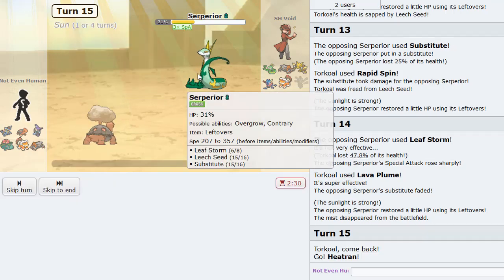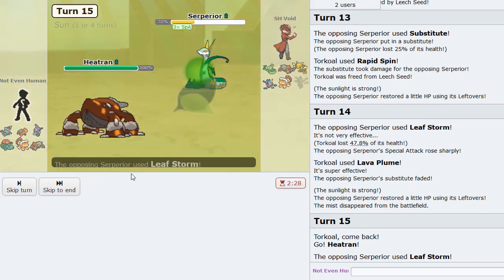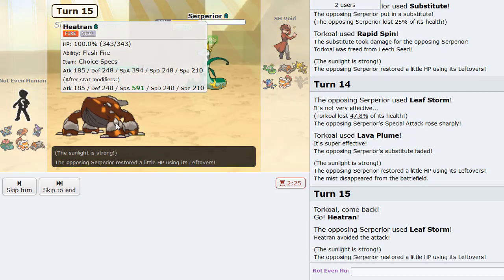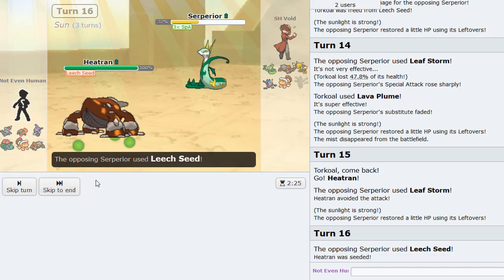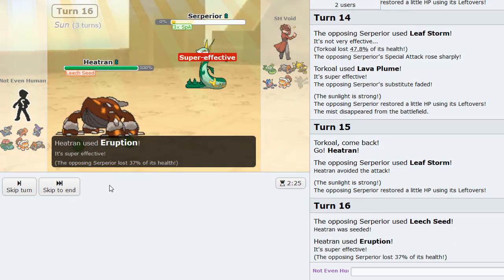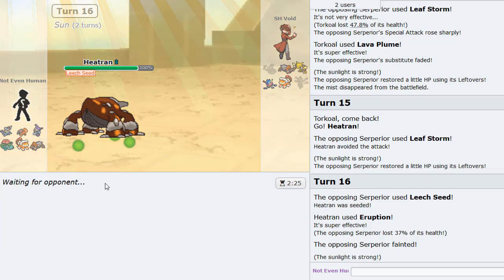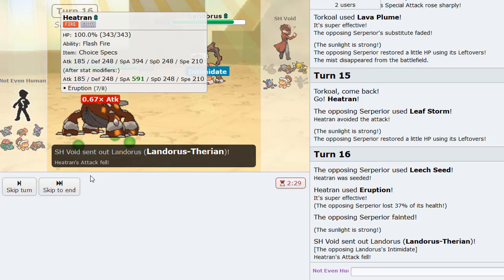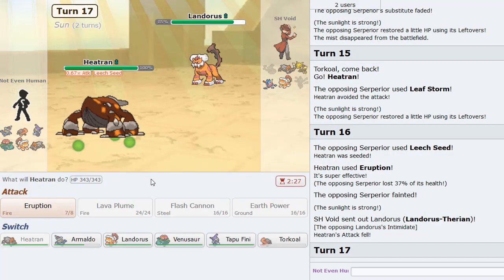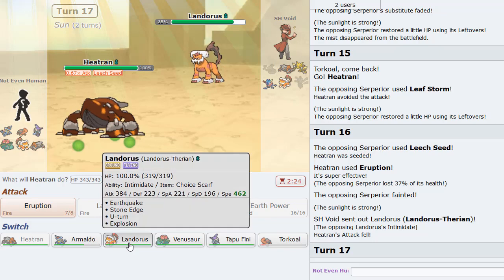I don't know what his last move is. I could click Eruption here and knock Serperior out. We erupted versus that Serperior — it probably did at least 300 to 400 percent damage. He's going to bring in Lando here. I'm going to switch into my own Lando as he tries to Earthquake.